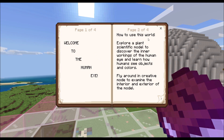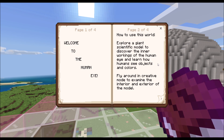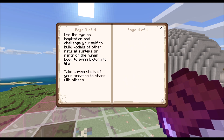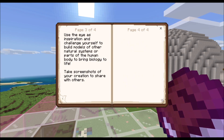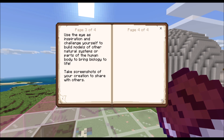How to use this world: Explore a giant scientific model to discover the inner workings of the human eye, and learn how humans see objects and colors. Fly around in creative mode to examine the interior and exterior of the model. Use the eye as inspiration and challenge yourself to build models of other natural systems or parts of the human body to bring biology to life.